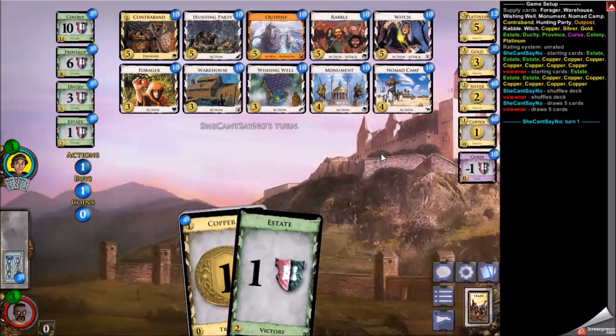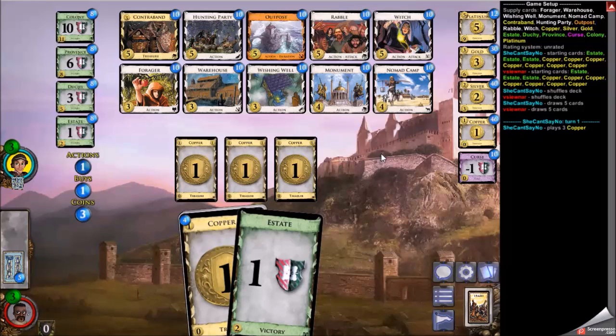The board isn't really too complicated or difficult to play. You buy a lot of hunting parties, you have a forager for plus buy in your deck, and you get an outpost and a lot of money — that is the end of it, really. You may get a warehouse if you like, wishing wells help, you could use nomad camp for your plus buy. But if you use monument for your terminal instead of the nomad camp, you get a little bit of chip points, which might be significant near the end of the game.